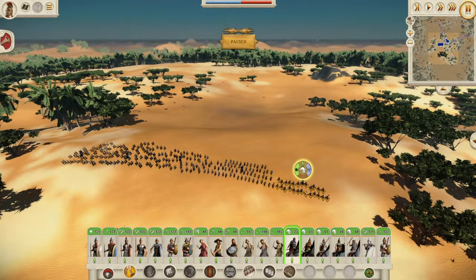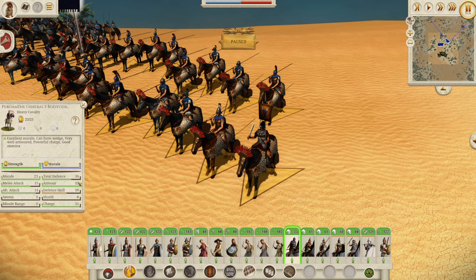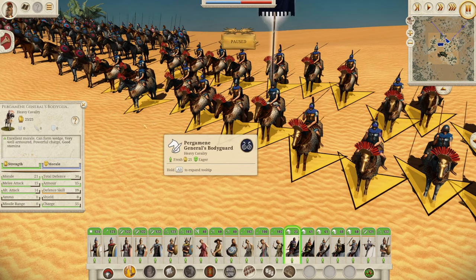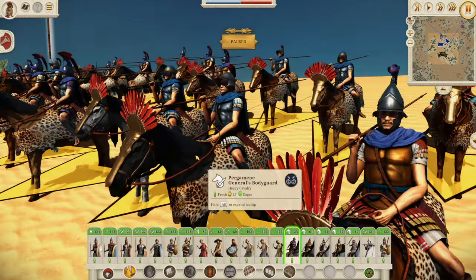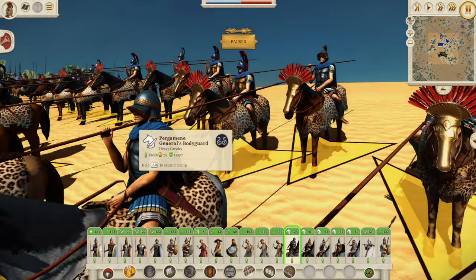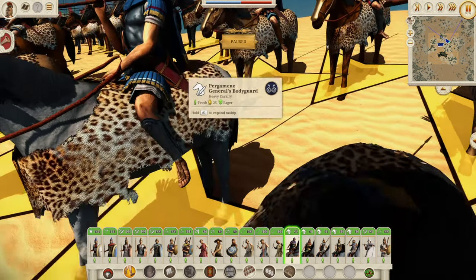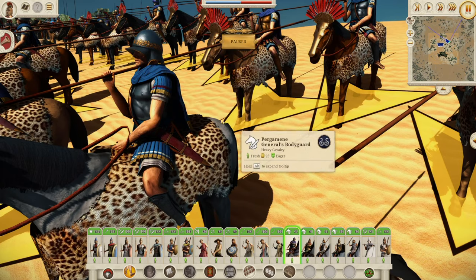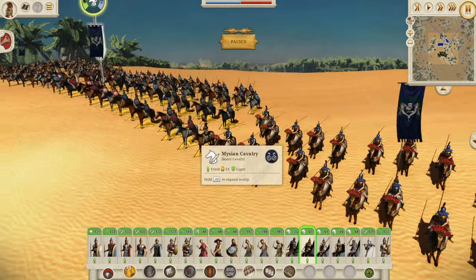Onto the cavalry. We have firstly our General — the Pergamon General: 34 defense, 15 armor, 55 charge, 21 morale, 15 melee attack, and 14 alt attack. A very, very good unit as we've seen before — fantastic. I love these shields with kind of the visors — the rain cap, to keep the rain or the blood out of your eyes. That laurel wreath around the helm is a really cool one as well — don't think we've seen that one before. Very, very good unit.